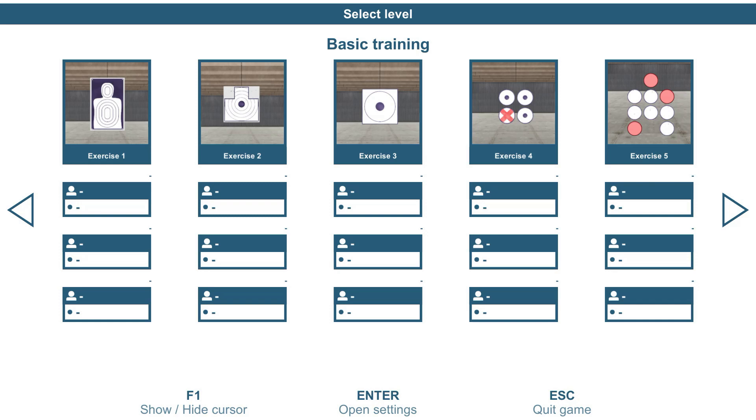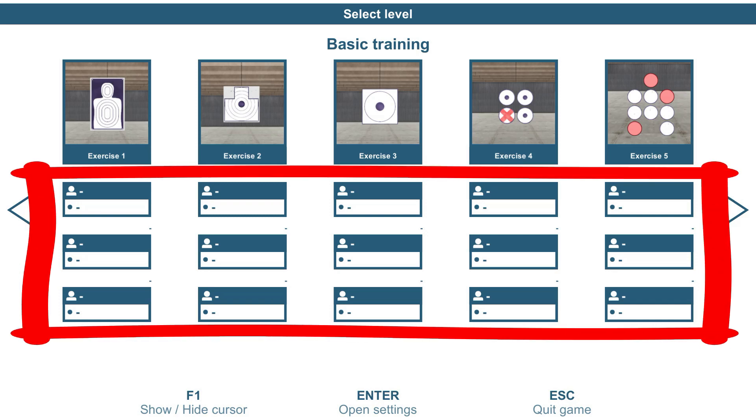One of the things I want to show you is that under each one of the exercises — one, two, three, four, and five — you'll notice there are three placeholders. Those placeholders are there so that after each session we can type our name in and it will automatically place our name in the first, second, or third ranking of each exercise. This is really great if you're doing some type of competition against others, or if you just want to see what your highest score was as you move forward.